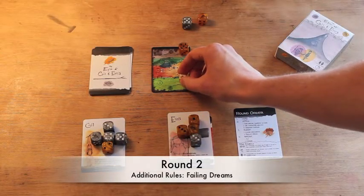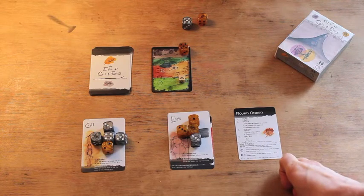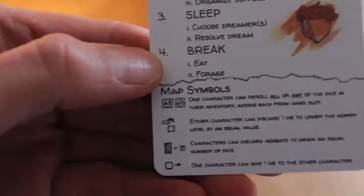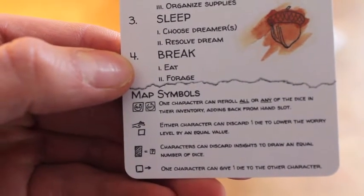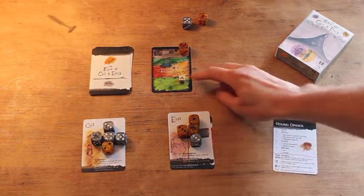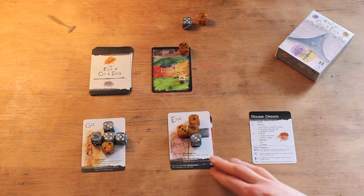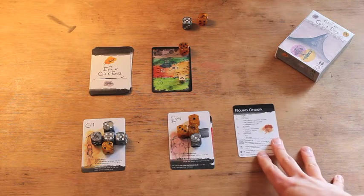We've moved on to the next campsite and completed the hike phase, moving into the pitch phase. This campsite actually has a special campsite action — it's a small cube symbol. One character can reroll all of their dice in their inventory, adding back from the hand slot. This campsite says reroll all, meaning any one character can reroll all their dice — only one character can do it and they must reroll all. This is essentially a mulligan — there's one chance to take a mulligan in the game.